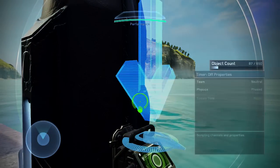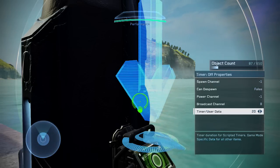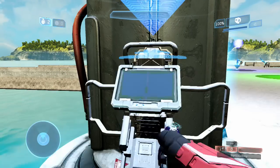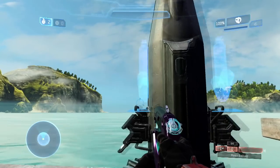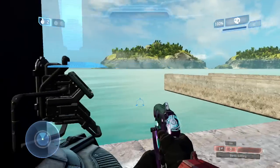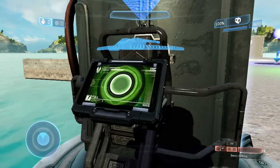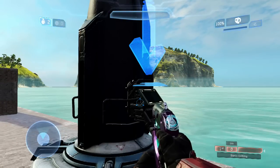The Timer Off has its broadcast channel set to 8 to match the Switch On and EMP device, and the timer is set to 20 seconds. So when I activate the EMP with the Switch On, the Timer Off means I can't hit the switch again right away — it takes a full 20 seconds from the time I activate the switch before the EMP can be reactivated and used again. That's one of the core uses of timers: controlling the time between switch presses.